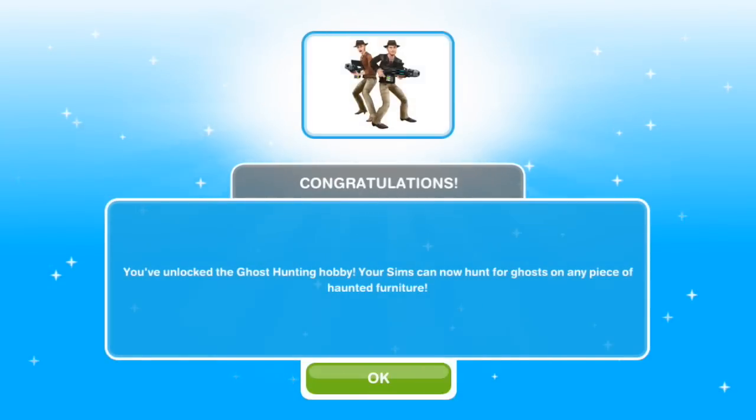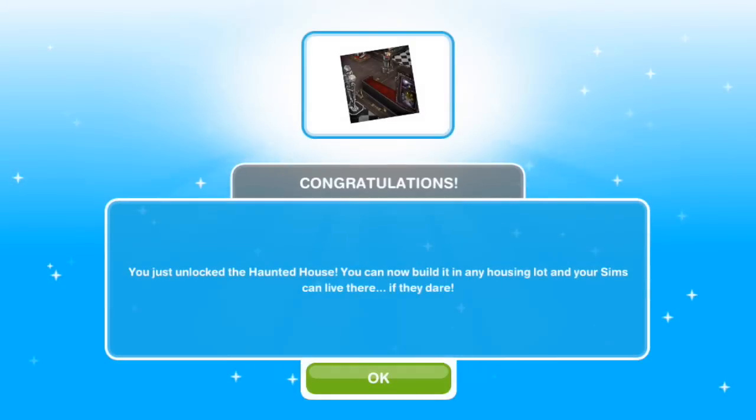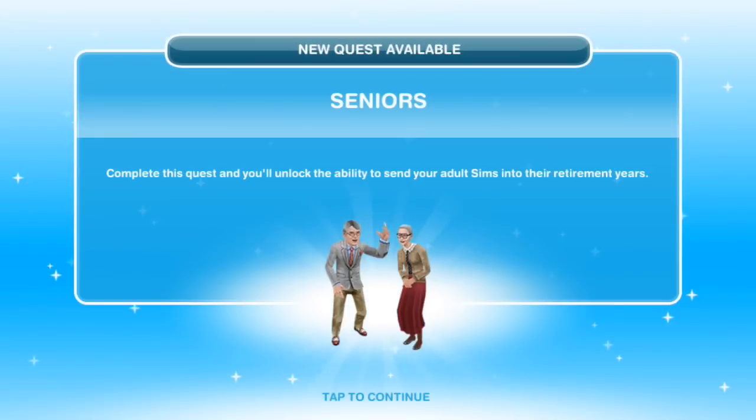Congratulations, you've unlocked the ghost hunting hobby! Your Sims can now hunt for ghosts on any piece of haunted furniture. Congratulations — you just unlocked the haunted house. You can now build it in any housing lot and your Sims can live there, if they dare. A new quest is now available, and that will be our next video.